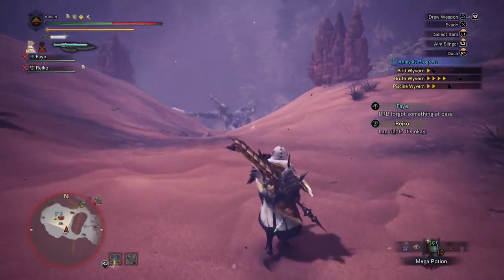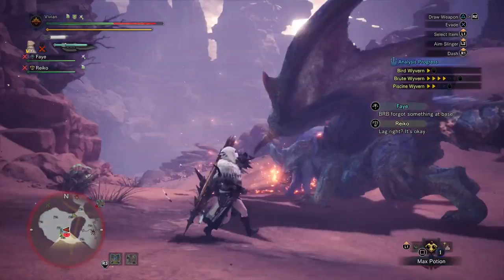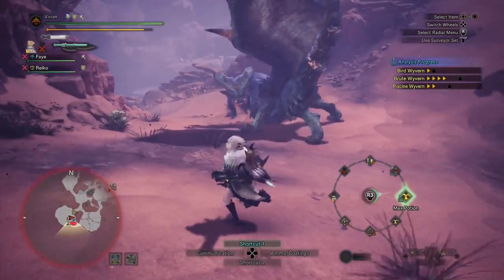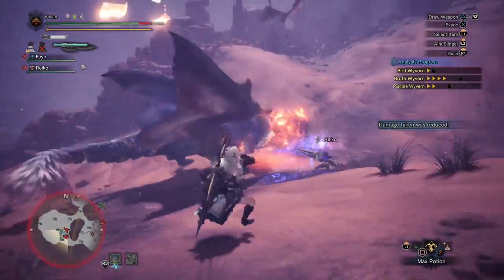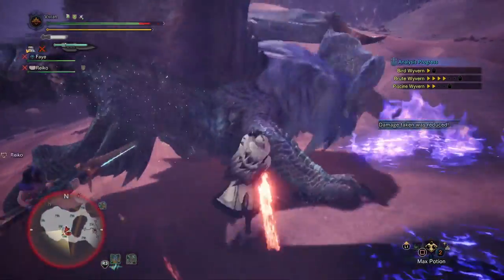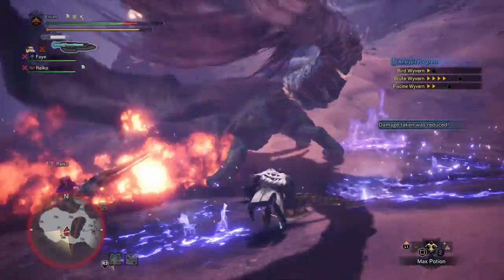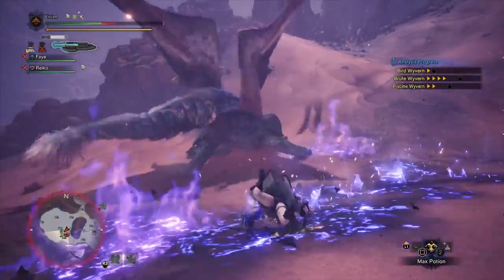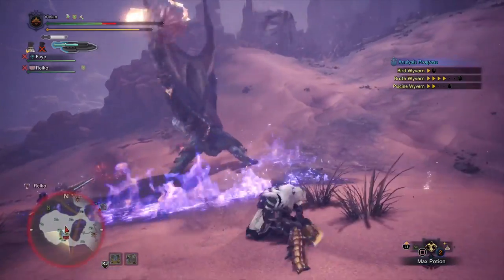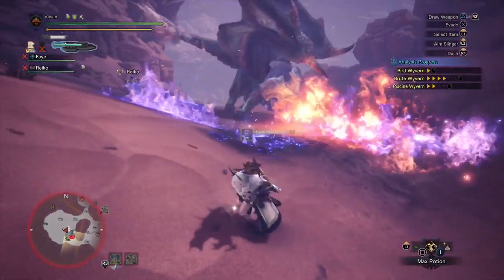While weapons like the Shara weapons and the Acidic Glavenus weapons do compete with the Gold Rathian weapons, the Gold Rathians don't have to run master's touch builds and handicraft to hit purple sharpness. Depending on how aggressively you play, you might not even need all 60 units before a monster transitions to the next area, and if you do, you just want to use a razor sharp charm. All of these stats are why the Gold Rathian is so strong — even if it didn't have poison on it, it would be a very competitive raw option.